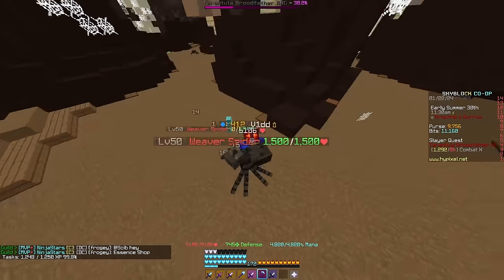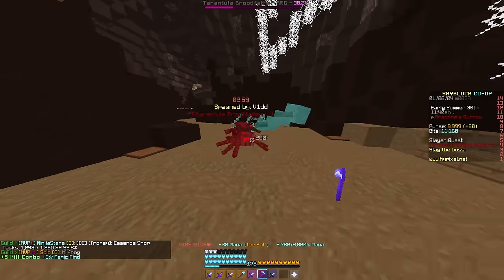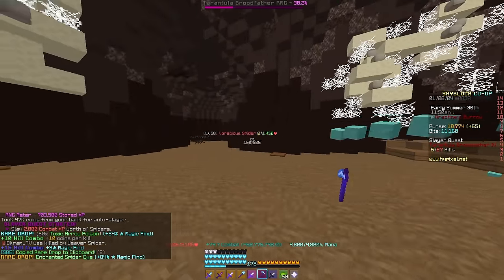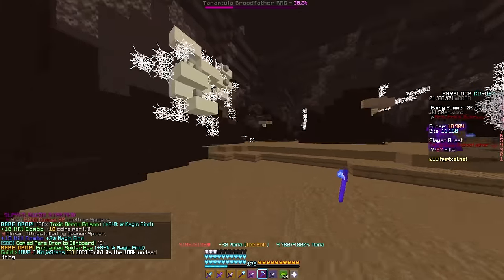For spawning the boss, I would recommend using a Glacial Scythe — it is a little bit pricey, and you can also use a Frozen Scythe. It's also not a bad weapon just for killing the boss, but that is if you have a good mage setup. The good thing about the Glacial Scythe is that it's low mana and it has an AoE effect. You can also use the lower tier, the Frozen Scythe, but you won't get the AoE.